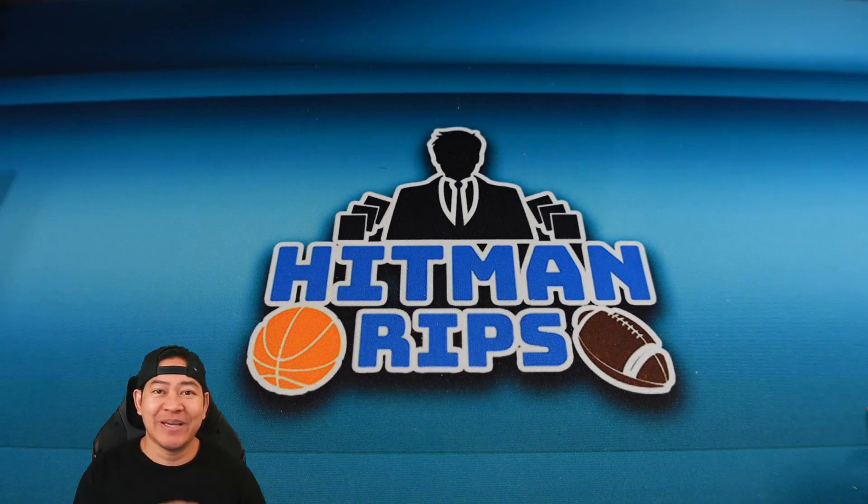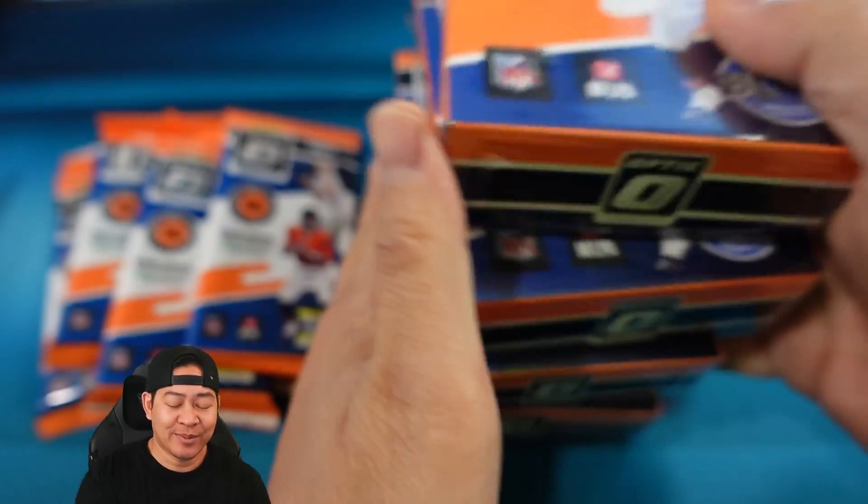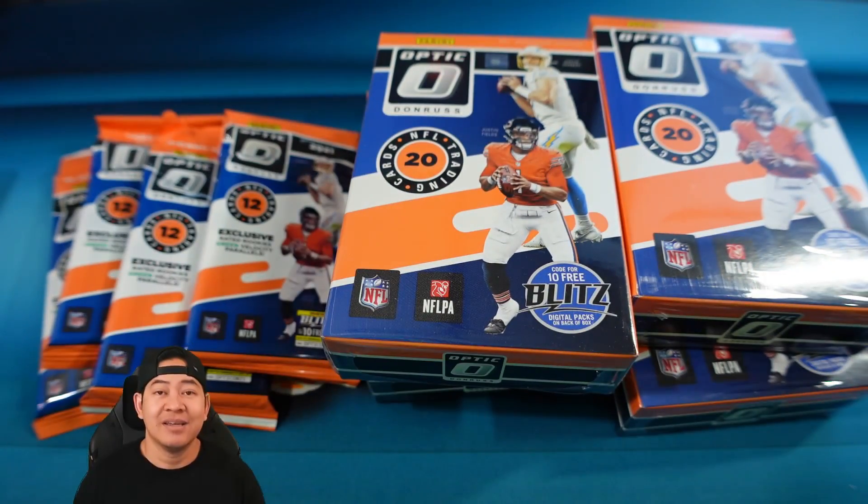Hope you guys are doing good today. I have your first look at Optic Football value packs and hanger boxes. Downtowns are possible to hit in both value packs and hanger boxes, so if these are as good as last year's, you don't want to miss this.